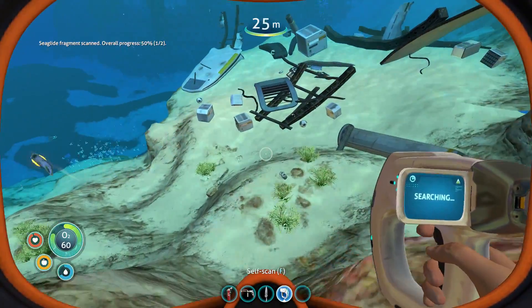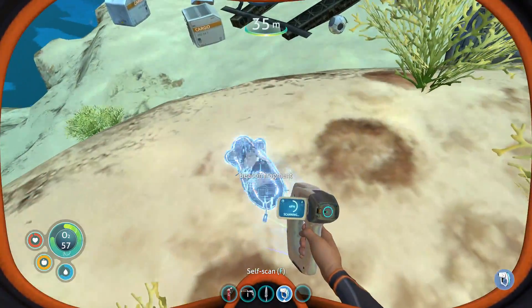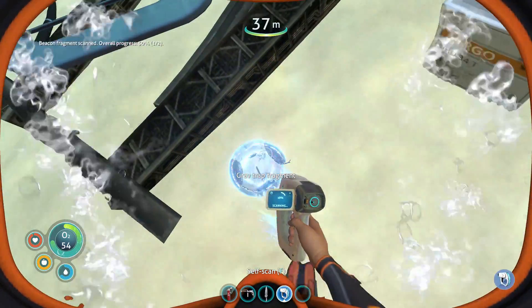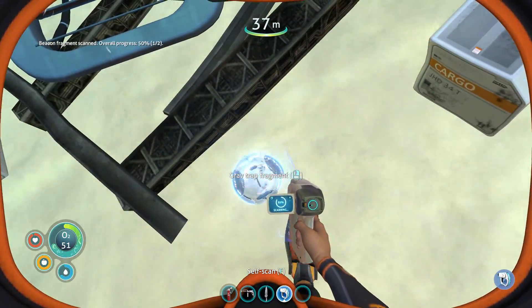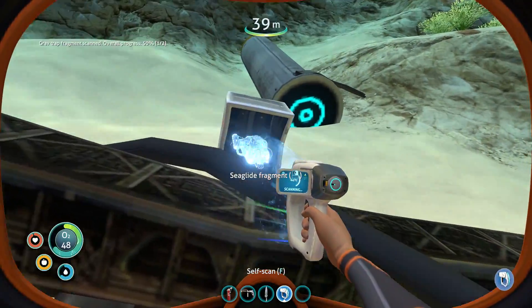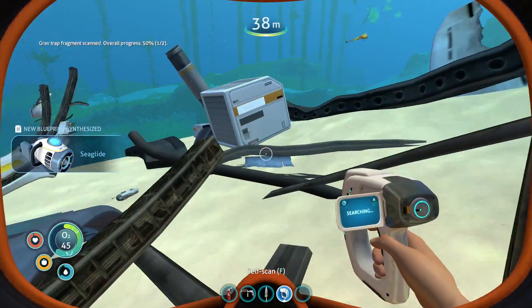A beacon fragment - sure, we'll take that. And a grab trap fragment - never actually used that so I don't know what it is. Sea glide - we needed one of two, now we have two of two. We have that recipe!